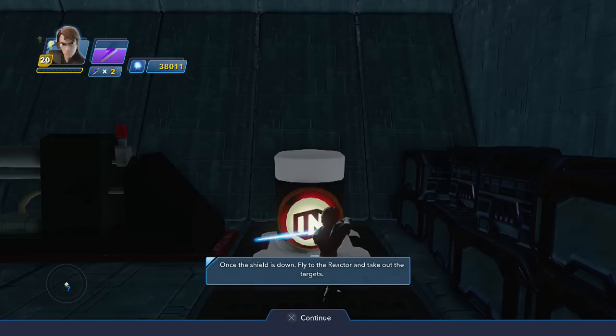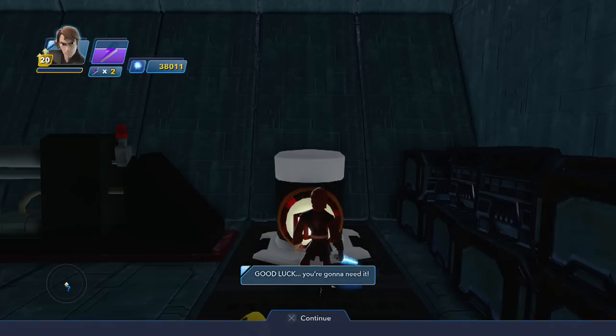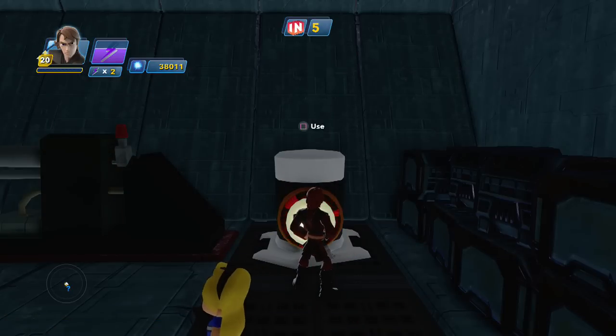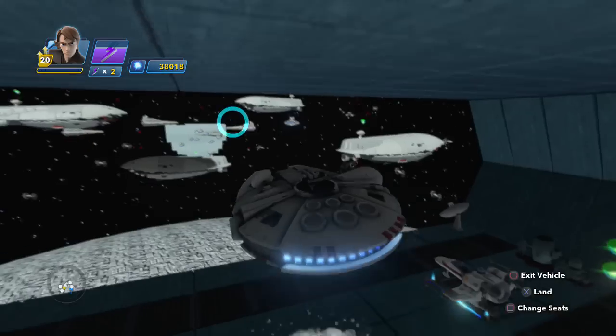So like I said, you have to take out — that's a hundred ships — then fly into the reactor. Only a limited amount of time, make sure you're clear. Good luck! All stuff just spawned. We have the freaking Millennium Falcon — heck yeah!